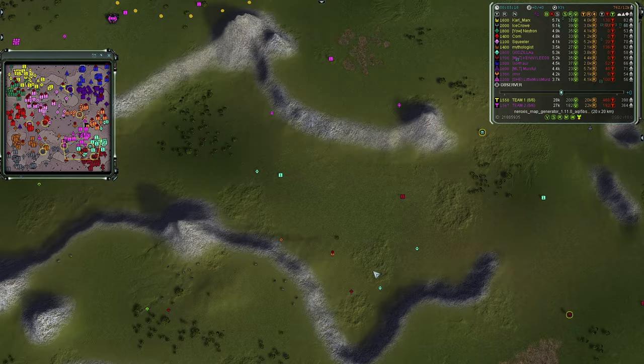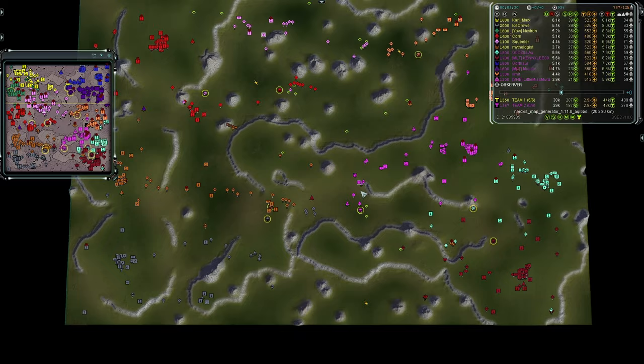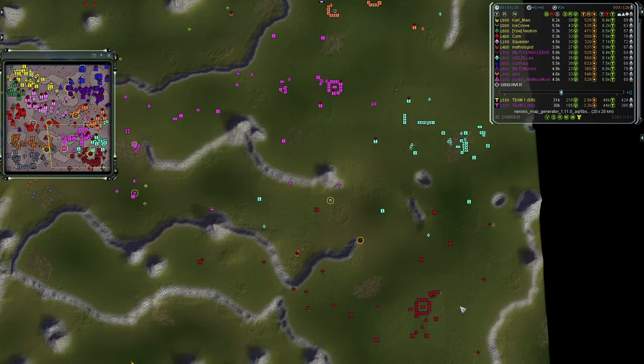It looks like Kennedy will come and assist along with Gazilla — so it's going to be a 3v2 in favor of Team Two on the southern side. Both those players look like they're going primarily to air production, given that Gazilla is already on his T2 upgrade.